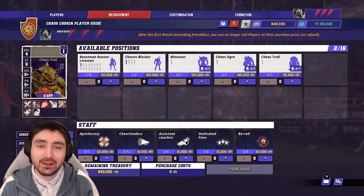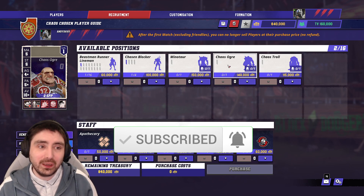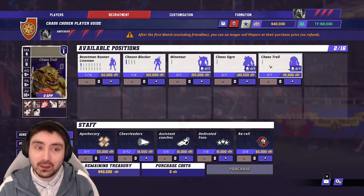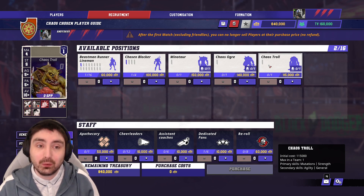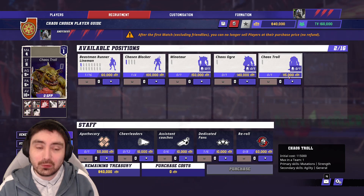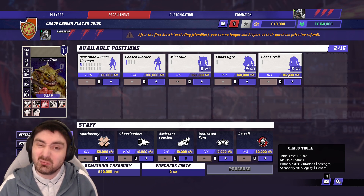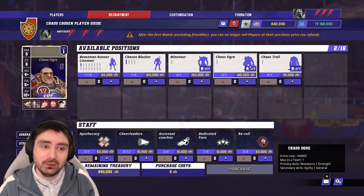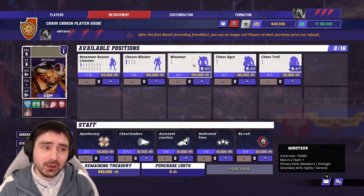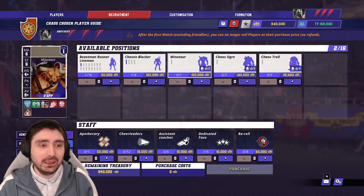Chaos Chosen have changed slightly from Blood Bowl 2. The big change is the big guy element — you are allowed to pick one of the following three big guys: the Minotaur, which you'll remember from the previous game, and making their debuts, the Chaos Ogre and the Chaos Troll. The Chaos Troll is cheapest at 115k but comes with Really Stupid, so it needs a babysitter. The Ogre is the middle price and in a developed team is the best choice for a roadblock function. The Minotaur comes with Frenzy for knocking things over, and Horns so you can blitz on strength six. Really you're picking from the Ogre and the Minotaur.